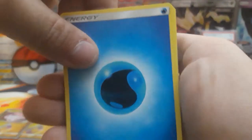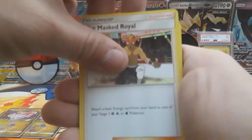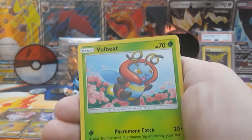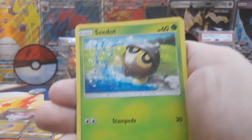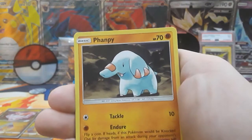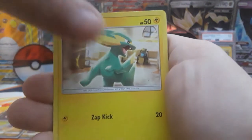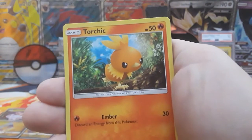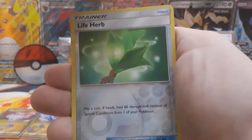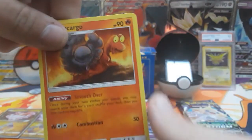Next pack, we have a water energy. Masked Royale, Minior, Volbeat, Seedot, Clamperl, Wailmer, Electrike, Torchic. Reverse is a Lifer. And then our rare is going to be a non-holo Magcargo.